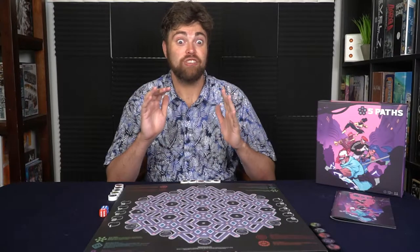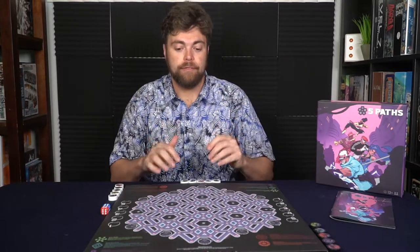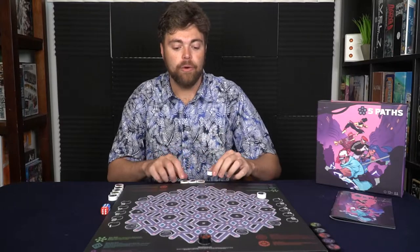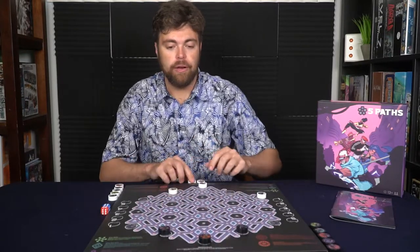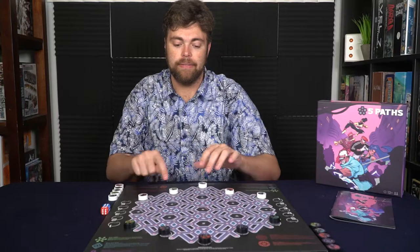So how do you set up Five Paths? It's actually quite simple. The game only comes with a board, a rulebook, 10 characters for each player — two of each of the five — and two dice, a red and a blue die. Each of you is going to start a draft. You'll choose one of the 10 characters and place it onto the board, alternating back and forth until the board is filled. The only places you can deploy are in the deployment zones, of which there are five on the board. The player who drafted first will begin the game.